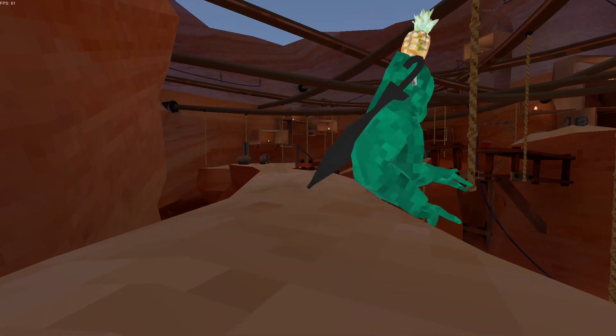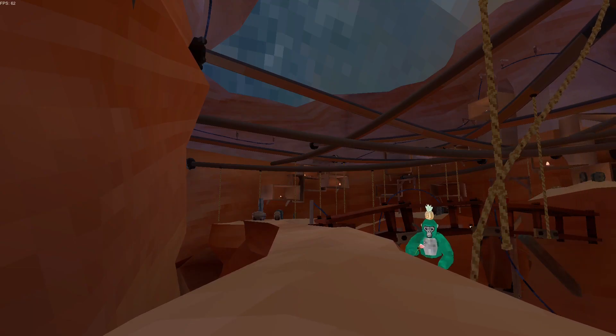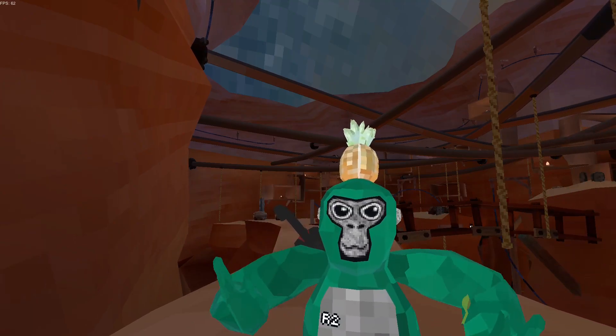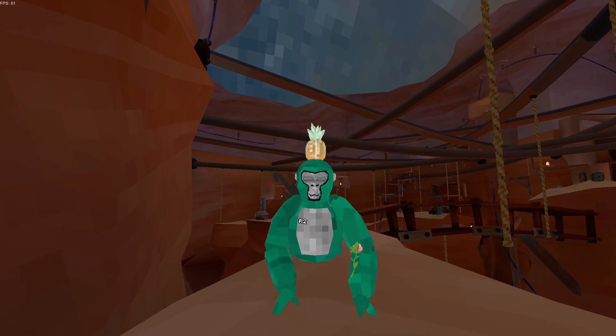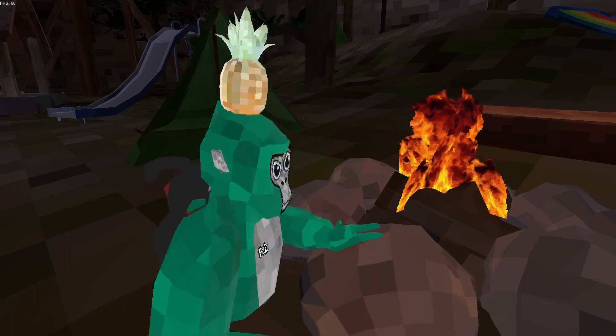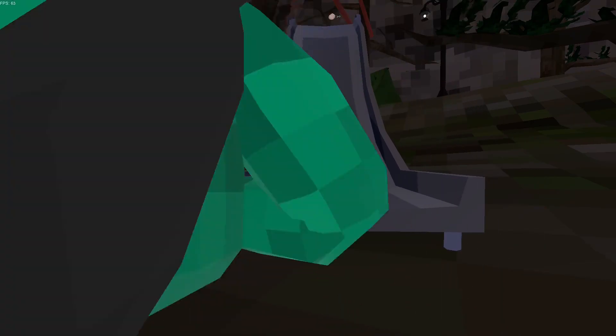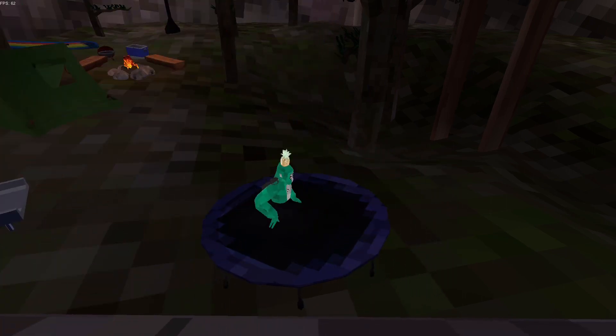Now we're going to be moving on to the next level. I brought this flower for you — it's only if you're subscribed, though. To be honest, it actually looks so bad. Look at the campfire! Look at the slide! They even did the trampoline bad — look at the trampoline!